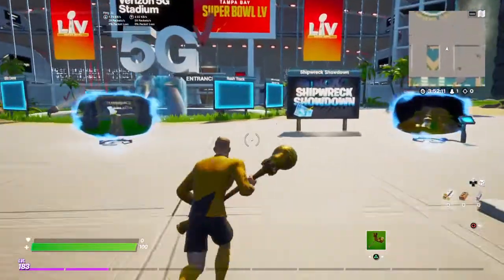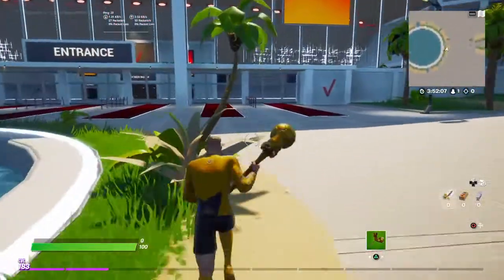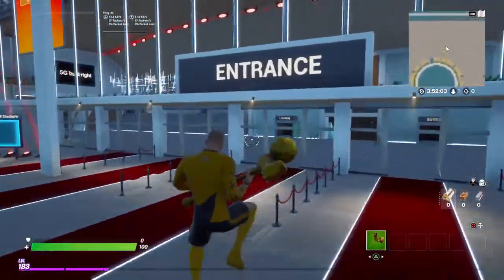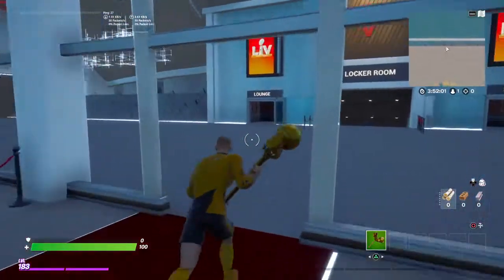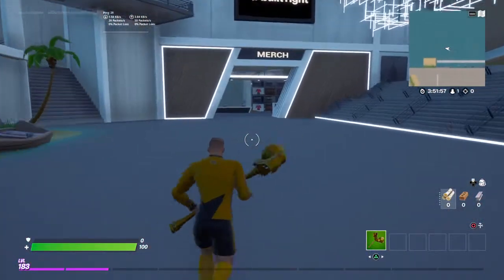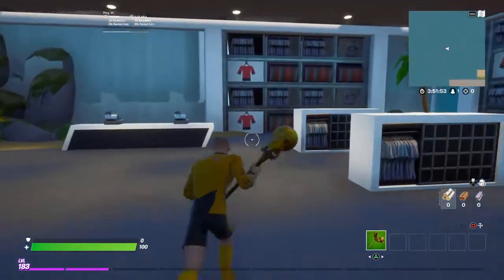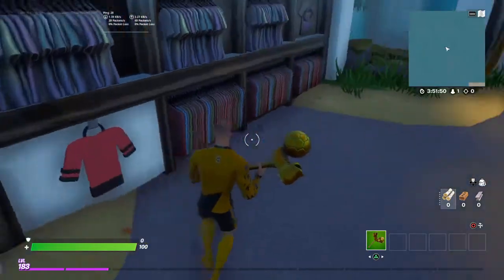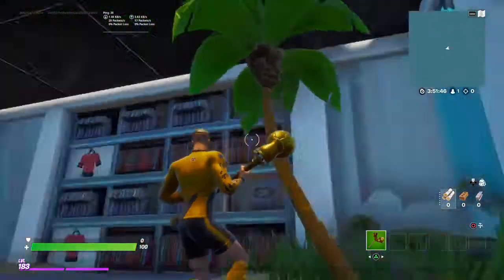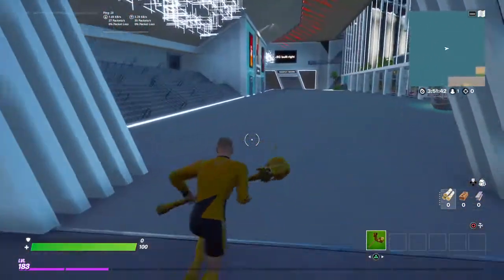Another one is you have to find the red jersey in the merch shop, which is in here to the left. It's probably any jersey — that one's pink — but you can just interact with any of the jerseys.